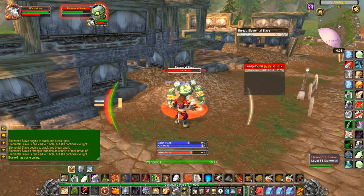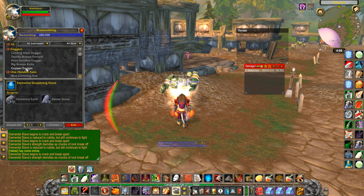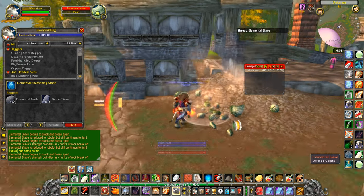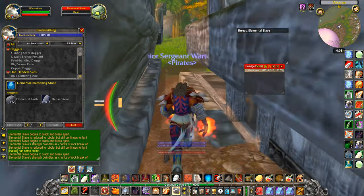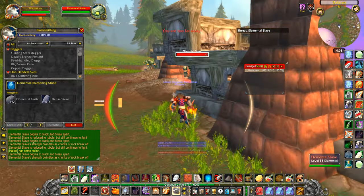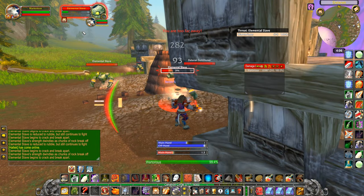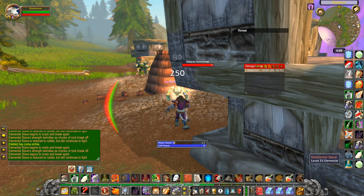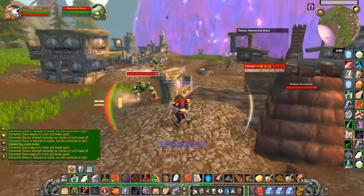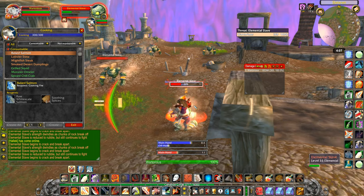Ordinarily, elemental earths sell for about 3 gold 50, but the price is up right now. The cost of building one elemental sharpening stone is about 7 gold 30 normally. I usually sell them for about 9 gold 45 each on the auction house, or about 9 gold in trade chat. If you're selling like 20 of them, that's about 30 gold right there — so it's not bad, actually.